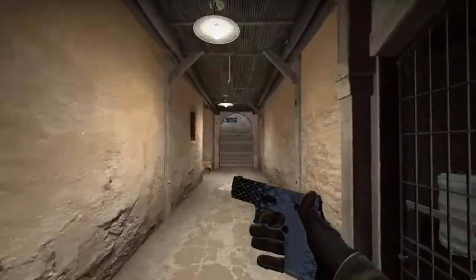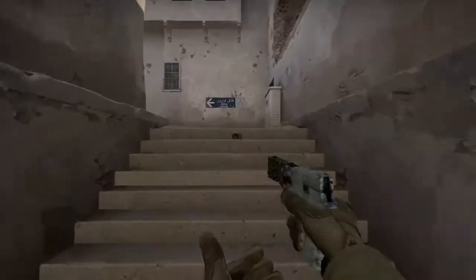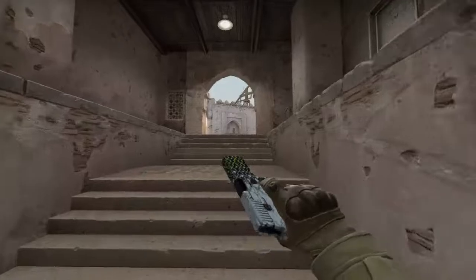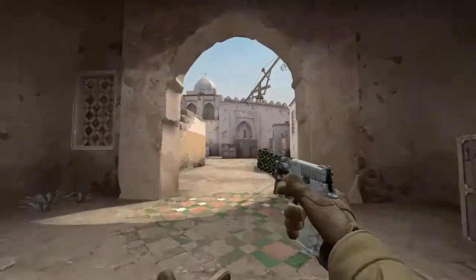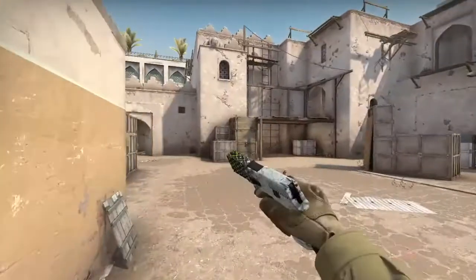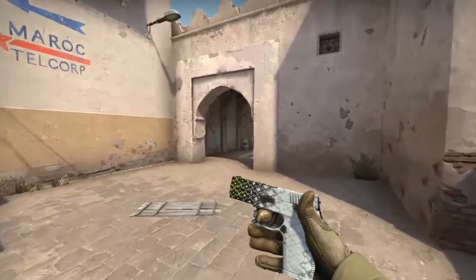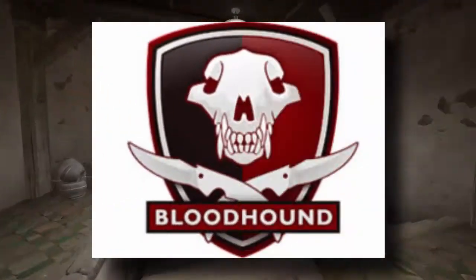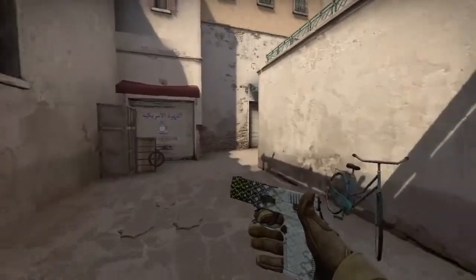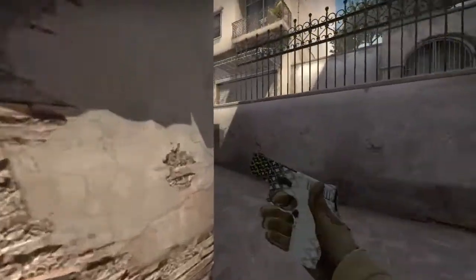Last week I was casually finding some skins in the Steam market for today's CSGO giveaway and I came across the Rising Sun collection. This Rising Sun collection is old and not available right now, but we can easily purchase its skins from the Steam market. The Rising Sun collection is an exclusive weapon collection introduced as part of Operation Bloodhound, based on a traditional Japanese theme.